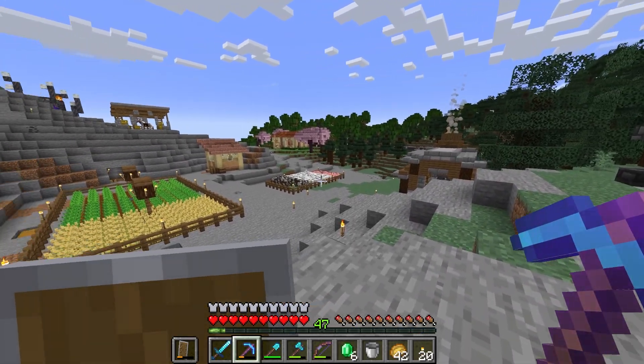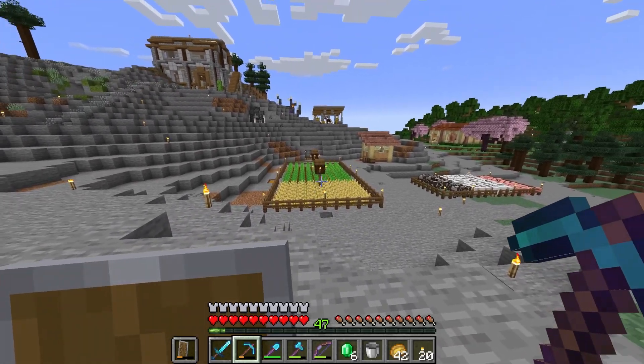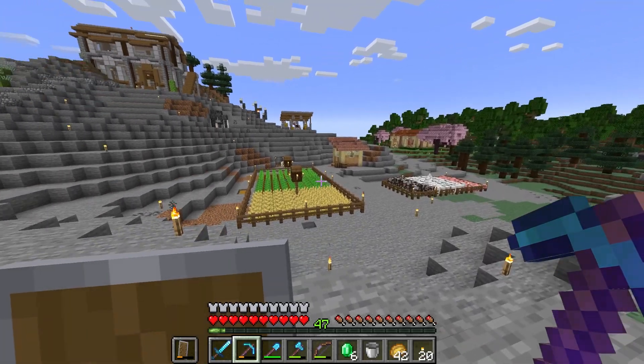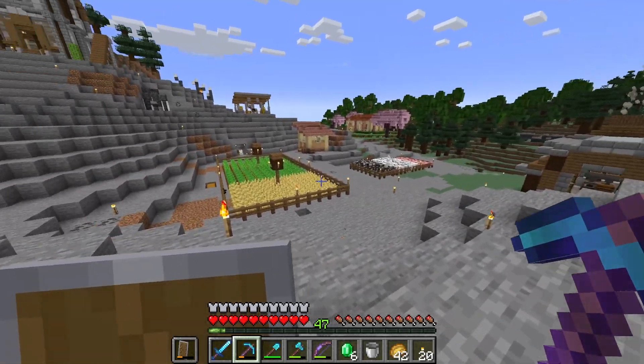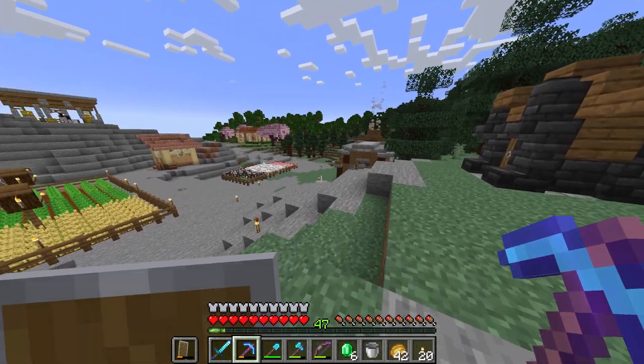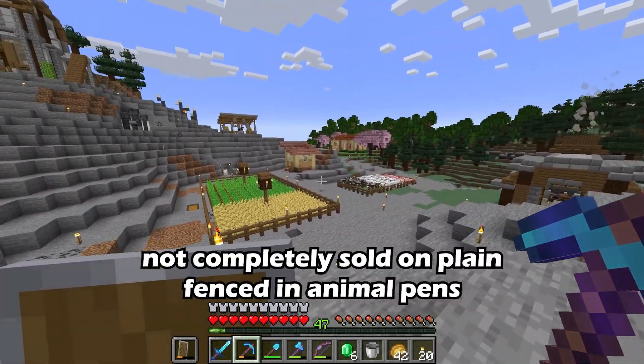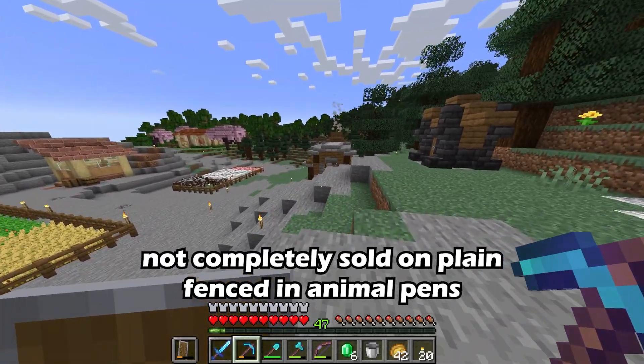One thing I was thinking of doing is relocating these animals and this farm right here kind of towards the edge of the property over there. Let me know what you guys think, because I think this is some prime real estate for other builds to make it feel more city-like — these are just kind of plopped right in the middle.